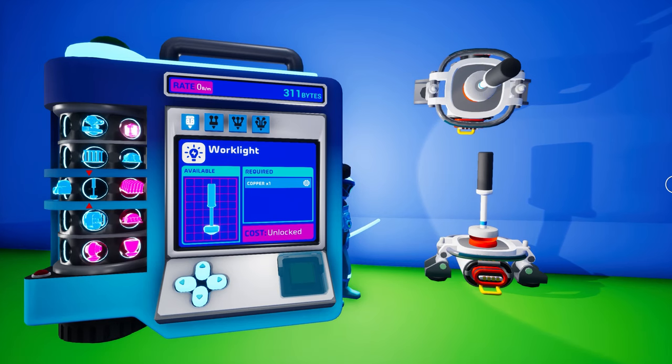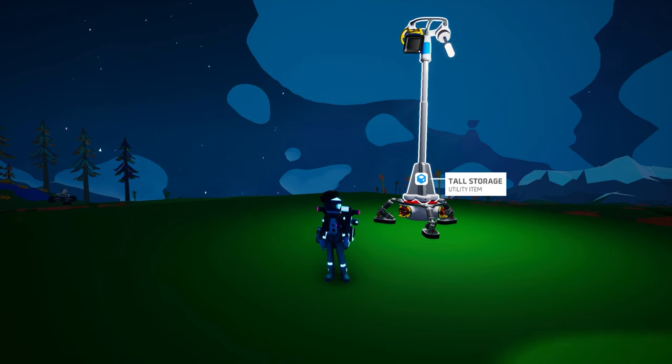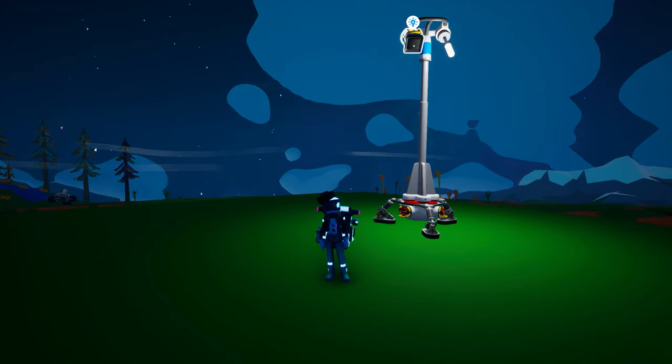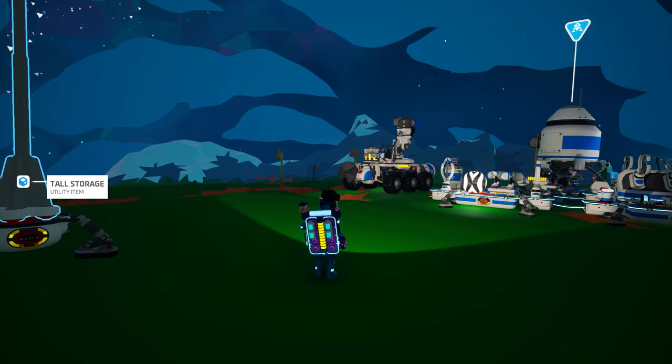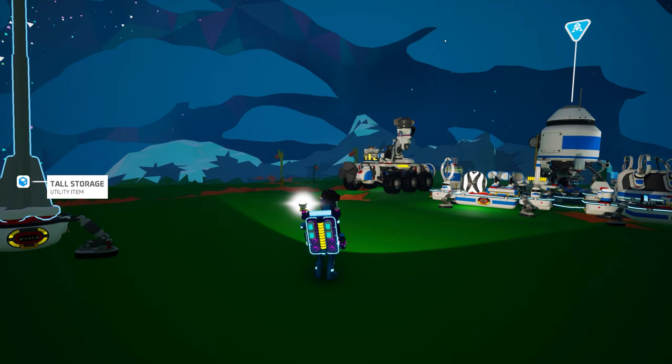There are a few light sources that we have mentioned in previous courses but never really discussed. The work light is unlocked from the beginning and is crafted on your backpack printer from one copper. The floodlight will require 2,000 bytes to unlock and is crafted on the same printer from one tungsten. While the work light emits a soft light that fills the surrounding area, the floodlight emits a brighter directional light. Both lights can stand on their own with two power cables, or they can be attached to any Tier 1 or larger slot. While power is required for these lights to illuminate, neither one actually consumes any power.